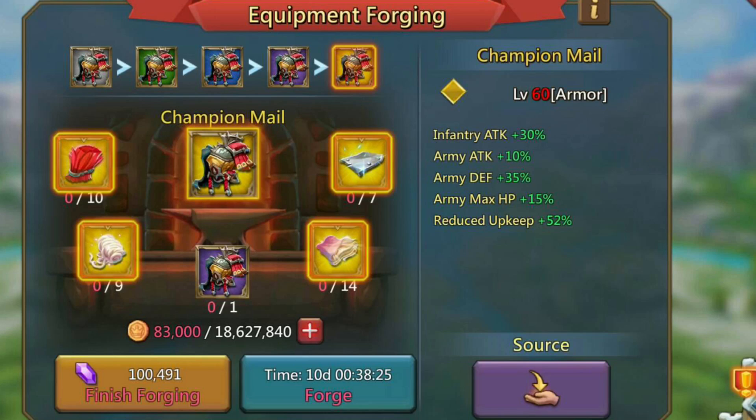So here we've got the first one — the Champion Meal, which is armor. It gives infantry attack 30%, army attack 10%, army defense 35%, army max HP 15%, and reduces upkeep by 52%. It costs 10 golden red mains to craft it to the highest level.